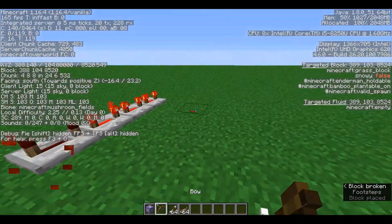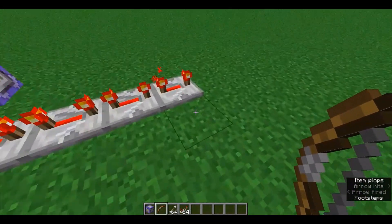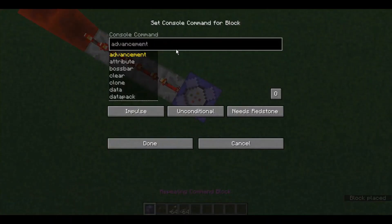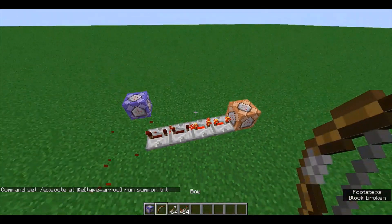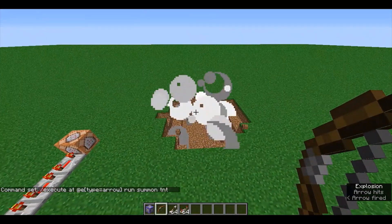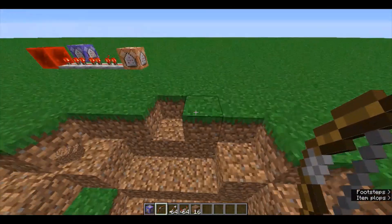Right now, the game detects an arrow, sets a block there, and then a signal starts here. I'm going to put another command block on impulse and make it execute at all entities type equals arrow, run summon TNT — just with no fuse at all, plain TNT. Try it again. And it's ran the command. Now the arrow is still here.